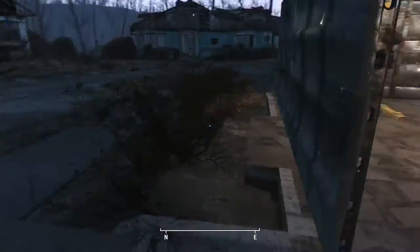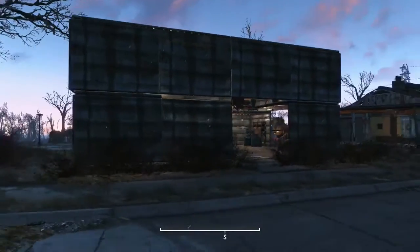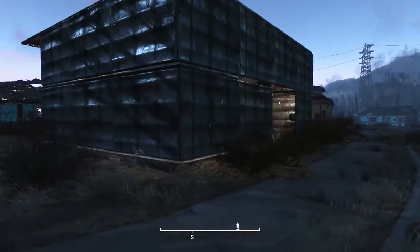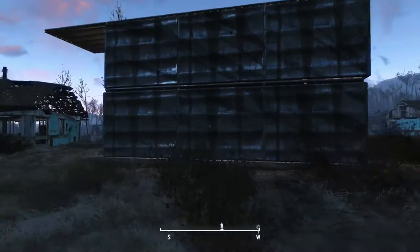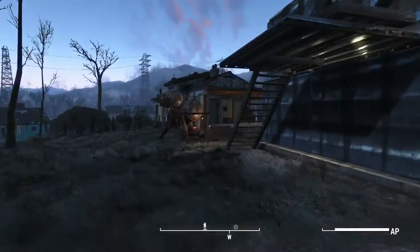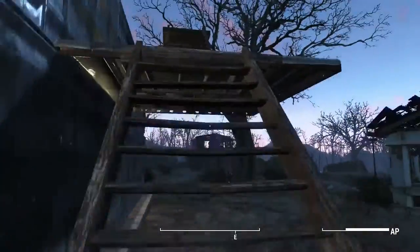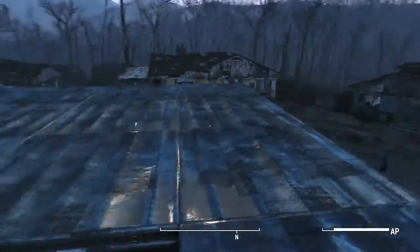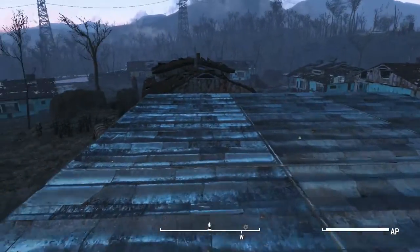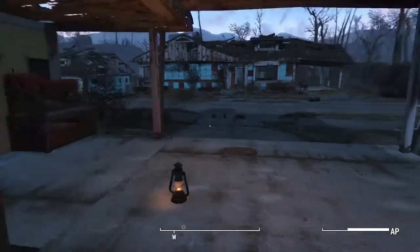Let's step outside — got a little welcome sign for all the new visitors. Outside you can see I have it located right here next to the town hall. On this side, there's a way to get up to the top. There's no real use for it right now. This is the large generator. Up here I might build a small warehouse or somewhere else to store stuff.